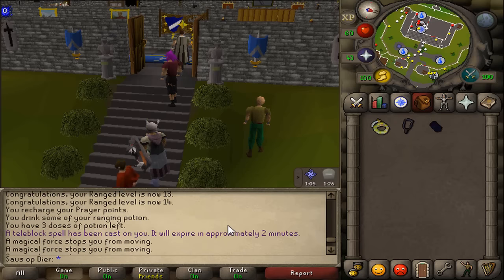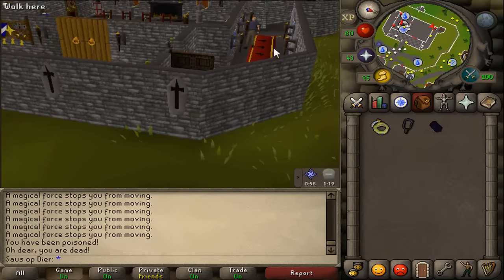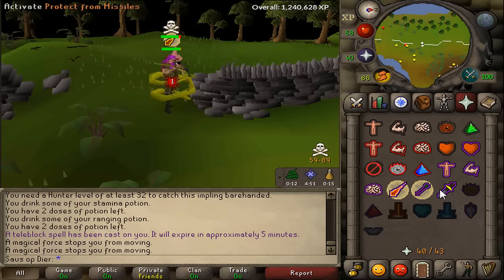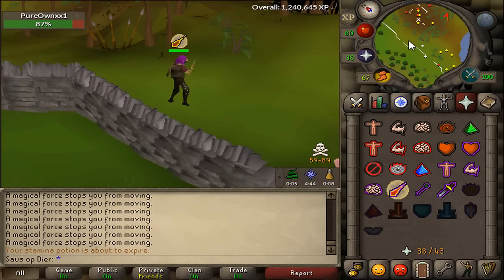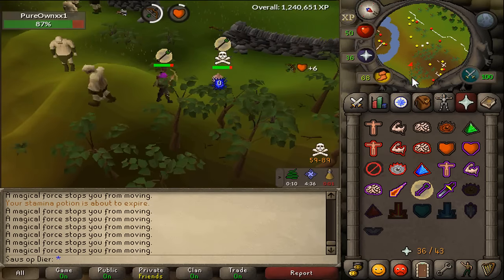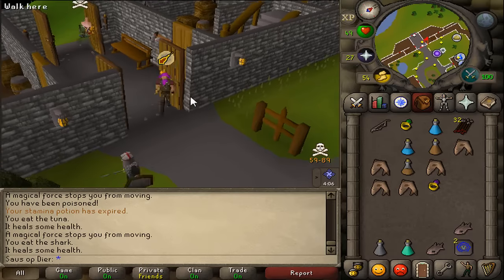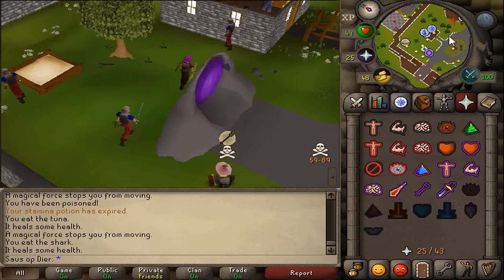I actually just died — oh my god. I was training at the chaos druids in the wilderness, the high level ones, just AFK'ing a little bit. I had protect from mage on, was checking some YouTube, and next thing I know I'm dead in Lumbridge with 3 items. There's a Hardcore Iron Man — in a freaking PvP world, who would come check here? I'm dead meat, there's no way I'm going to tank this. Pretty much a max pure on me. Let's fight back. We actually tanked him — holy shit, I did not really expect that. Thank God, I would have lost like 50k anyways.